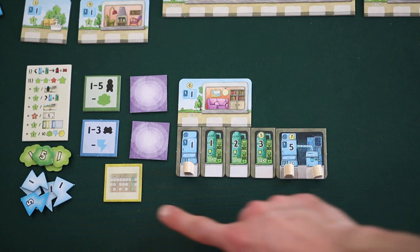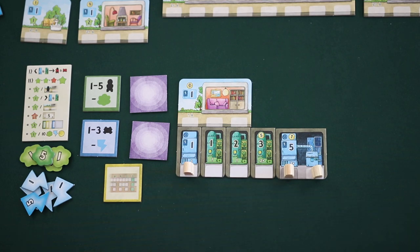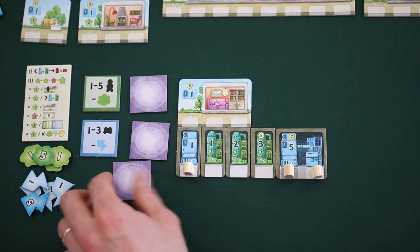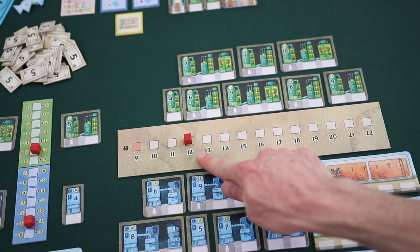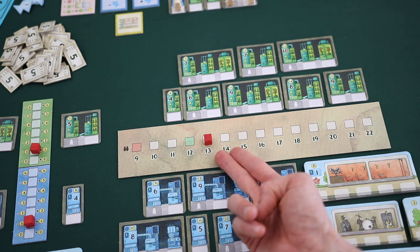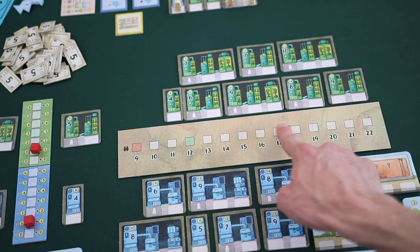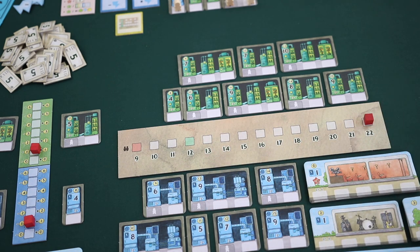The next action tile is taking a subsidy. Taking a subsidy is very straightforward. First, the player turns the action tile face down. Then the player takes money from the supply equal to the subsidy value on the track — in this example, the player would gain $12. After taking a subsidy, the player moves the subsidy marker one space to the right, increasing the value for the next player. The subsidy value keeps increasing throughout the game, and if it ever reaches the final 22 space, it doesn't increase any more.